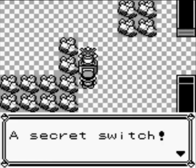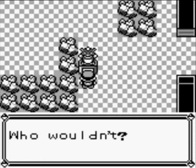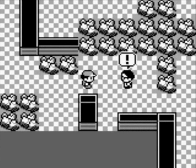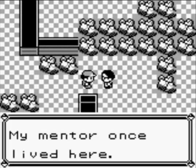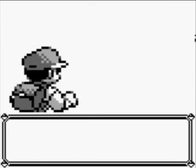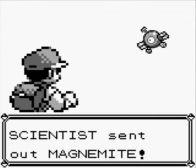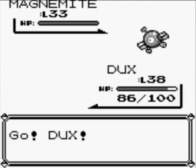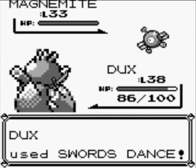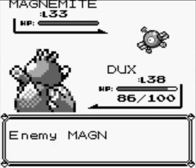Secret switch — press it? Yes, I will. It's impending. Curse death forever. My mentor once lived here — I wonder why he left. A Scientist wants to fight, probably sending out Magnemite. I don't know how this is going to go — I don't know if Magnemite knows any electrical attacks at this point.